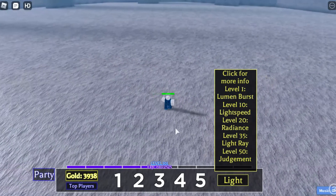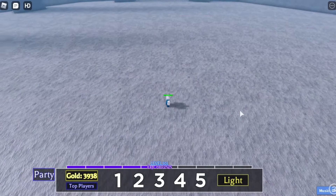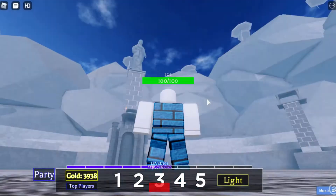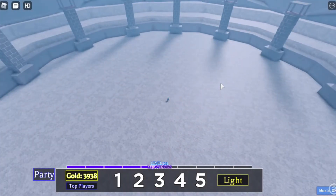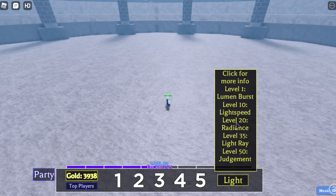Now going to the third magic — it's called Radiance and requires level 20. Let's put our mouse farther away and click number three. This one is pretty cool — it fires light spears that follow wherever your mouse goes. If you want to shoot somewhere, click number three and it transports there. Once it hits something like the ground, it will explode. Radiance is very cool.